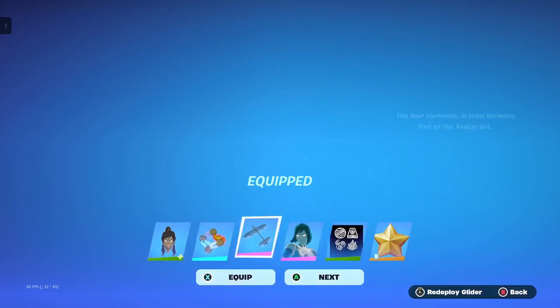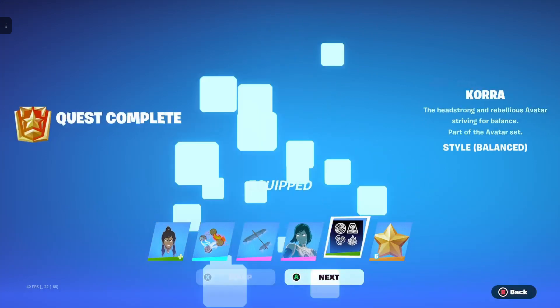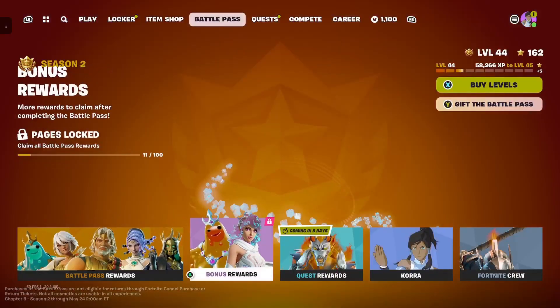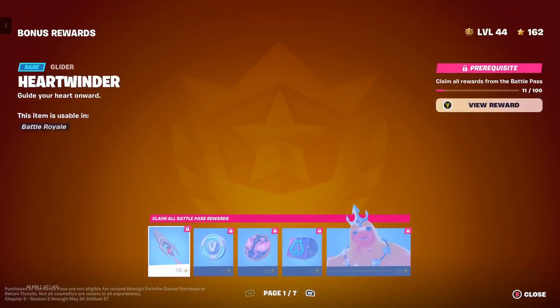Page two quests include: revive three teammates, pick up a victory crown, spend 200 gold, travel a certain distance, or travel distance on the train — which are all very easy.